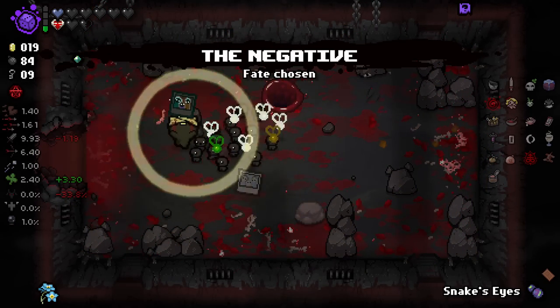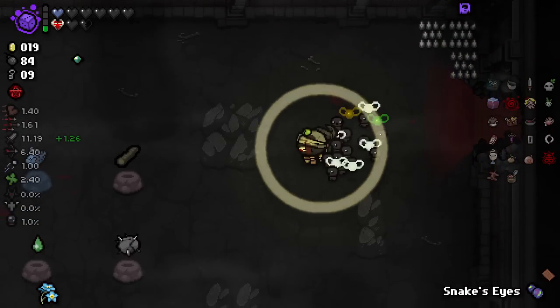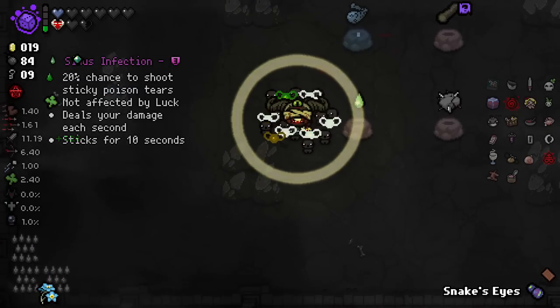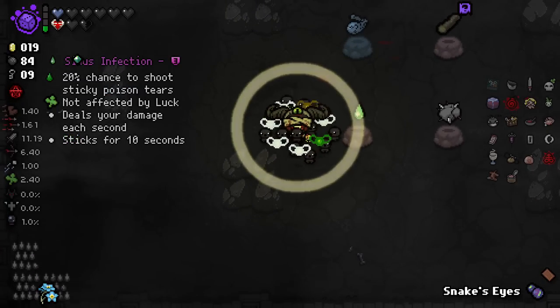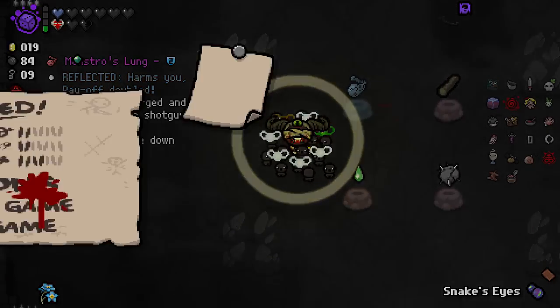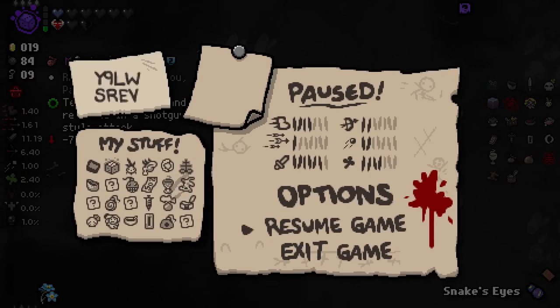I'll take the negative. Let's have a look at what we got. We got doubled Monstro's Lung or Sinus Infection. This is difficult because Monstro's Lung is really good — I don't know if having two Monstro's Lungs does anything. Let's see if we can find that out. I wonder if it stacks.